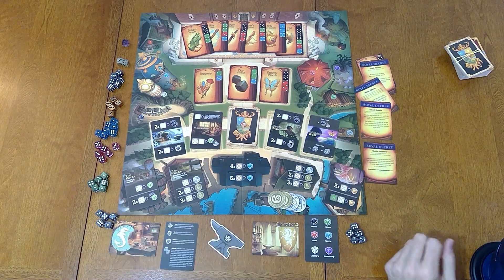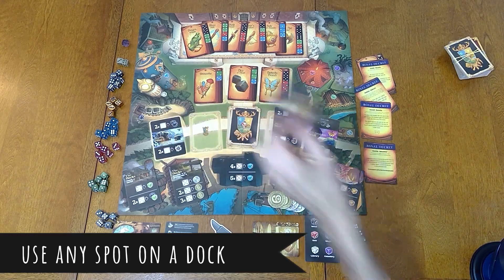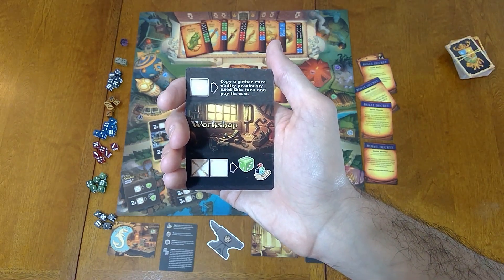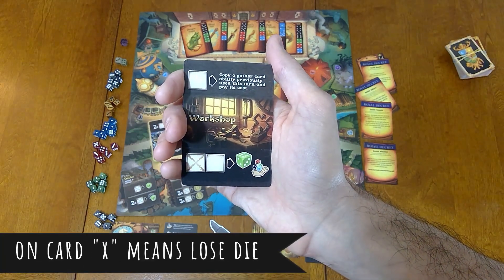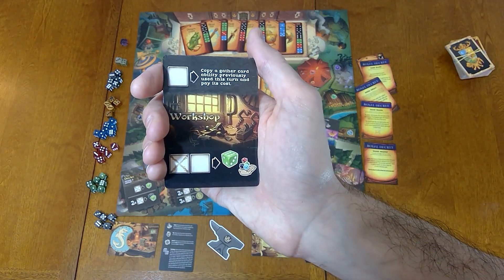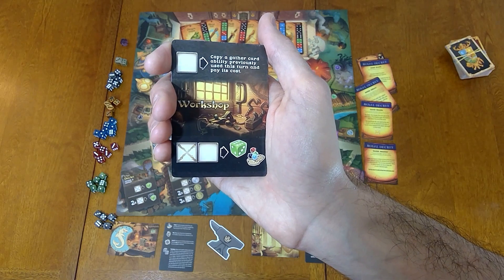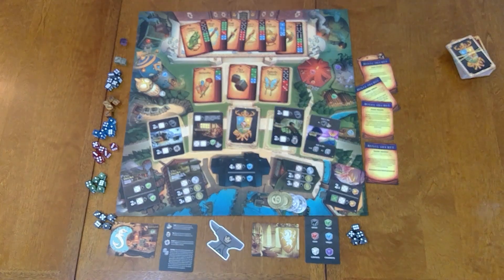You have the stack of places you're building and some permanent buildings — places you're going to play or place dice. Each of these cards has two different types of spots: white spots and others. For example, one card's top power says 'copy a gather card ability and pay its cost,' and the bottom has an X over one square — if you put two dice there you get a green die immediately in your hand. If you place something on the X, you lose that die. So it's important to decide what you're putting where and why.